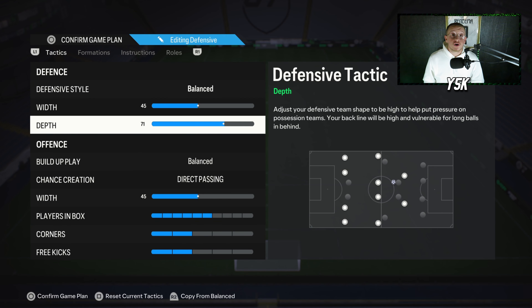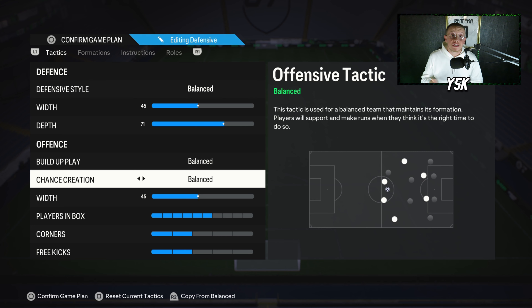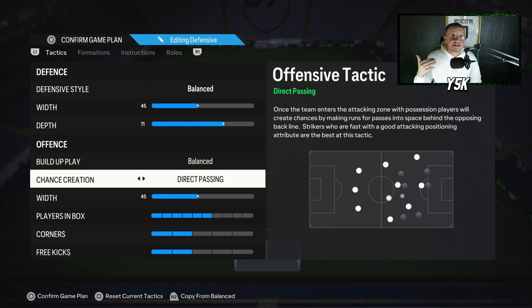For width I'm going with 45, and for depth I'm going with 71. I play on PS5 and always use 71 depth with any formation. For current-gen, if 71 doesn't work, try something between 60 and 70. Build-up play I'm going with Balanced, and for chance creation I'm going with Direct Passing. There's no problem using Balanced for chance creation, but for more creativity on attack with the 4-2-2 — with your right attacking mid, left attacking mid, and 2 strikers — Direct Passing is better.